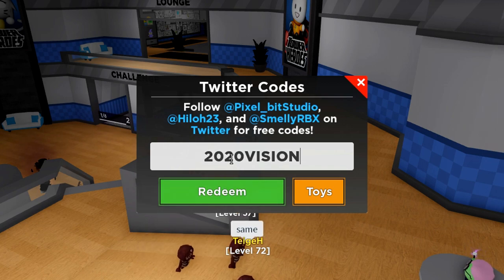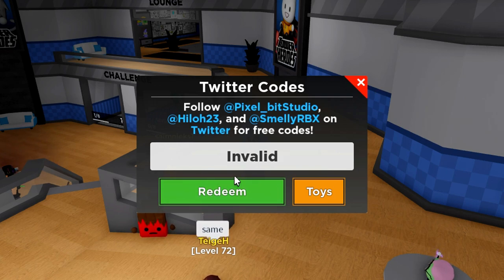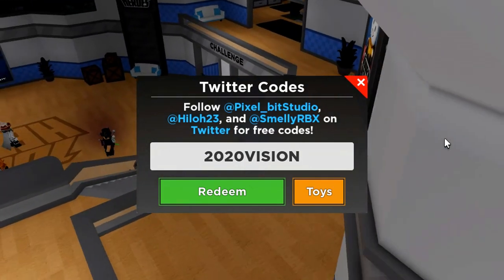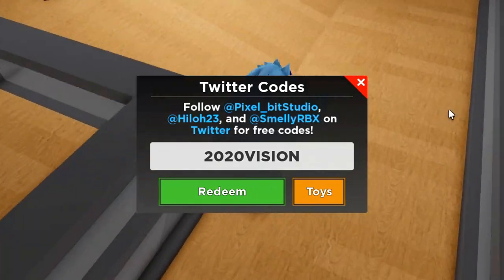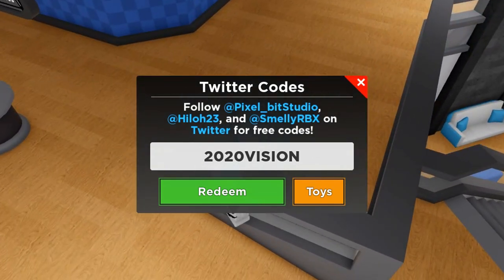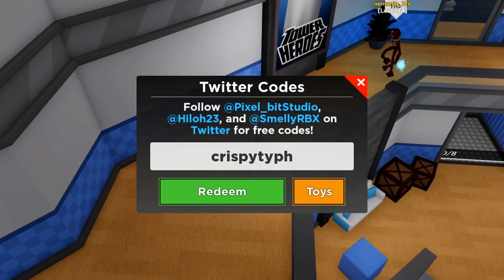We've got crispy type lover — redeem that and it's working. Frank bd is not working. Moving on, we have card kid plush which is working. After that there's team up, then n core, and then the pizza time code — go ahead and redeem all of those.